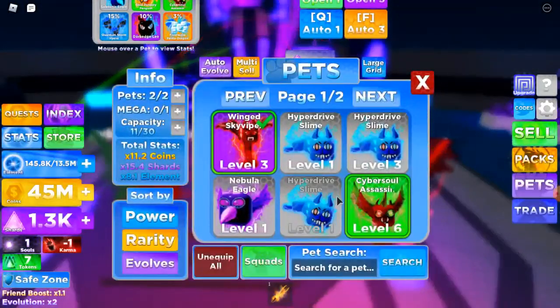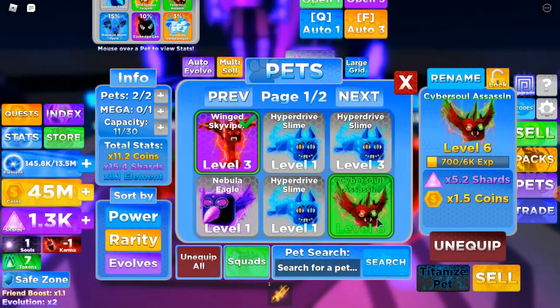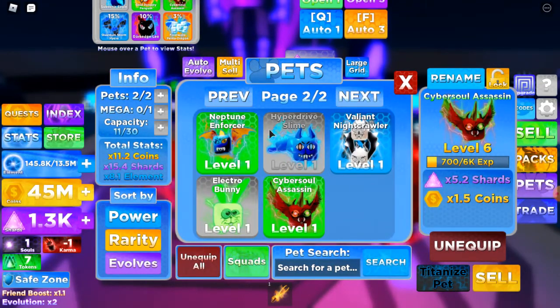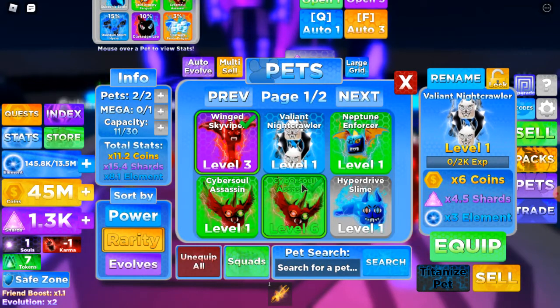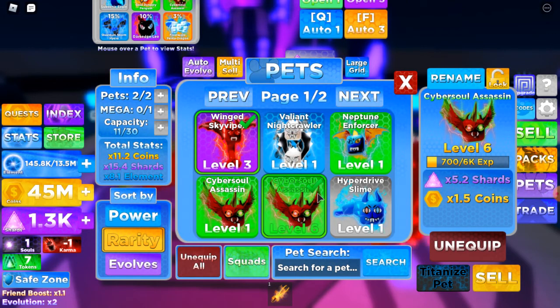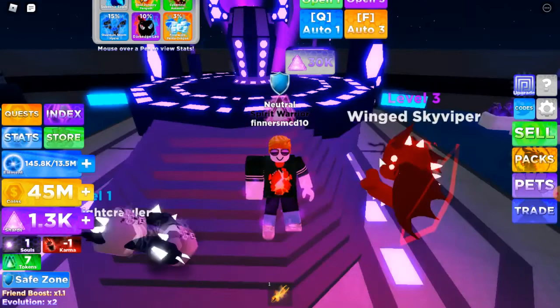Let's see which pet is better. We got 9.6 shards for the Winged Sky Viper and 5.2 shards for that one. I have two pages of pets now — sorted by rarity. Slightly less shards for more coins and element, or slightly more shards for less coins and element. I'll try out the Valiant Nightcrawler instead — we don't get as many shards but we get loads of coins, which is gonna help us a lot.